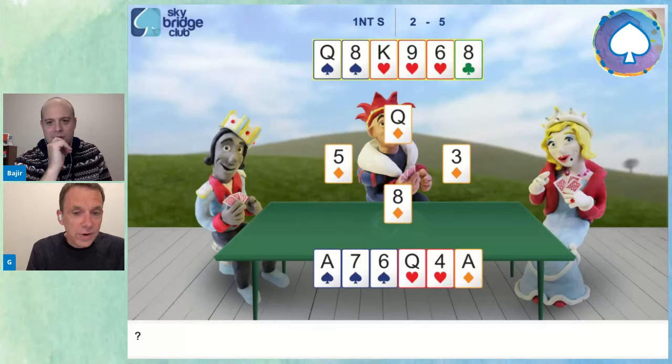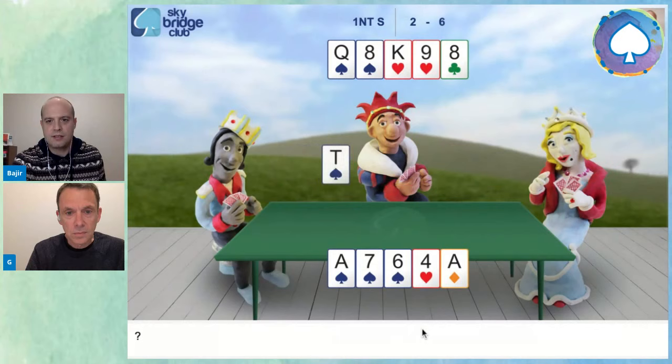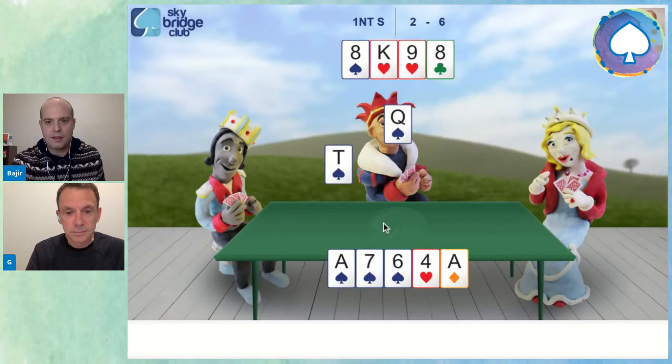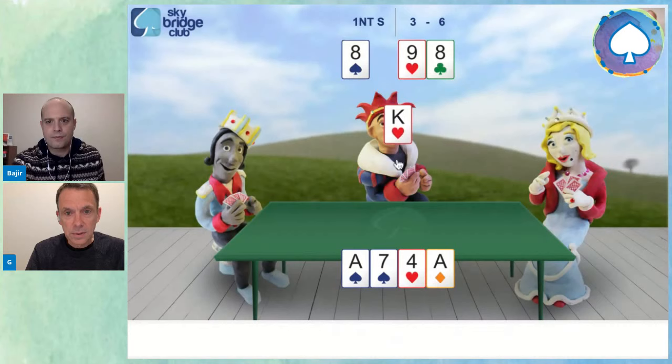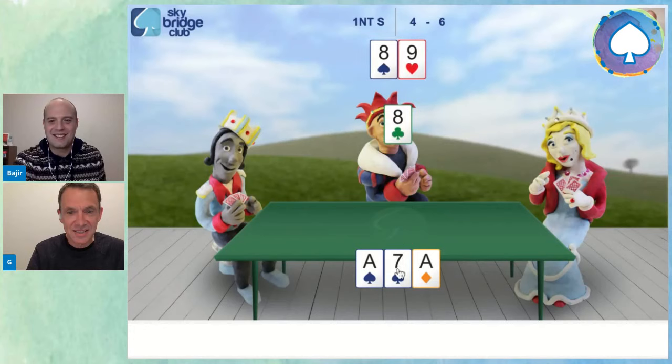In order to get seven tricks, either the spades are going to break 3-3, or now we could simply knock out the heart — get the heart out and turn the king or the queen into a sure winner. Let's play the heart now to the queen. We have other entries south. There it is — the queen's a winner! Now it's just about cashing stuff in.